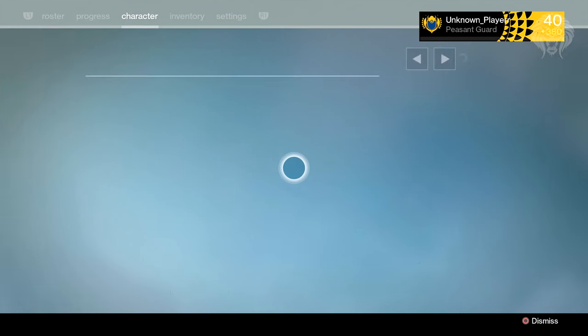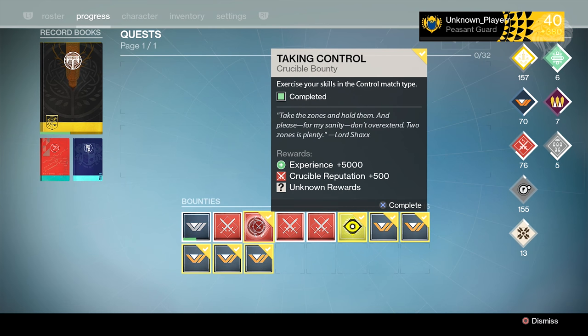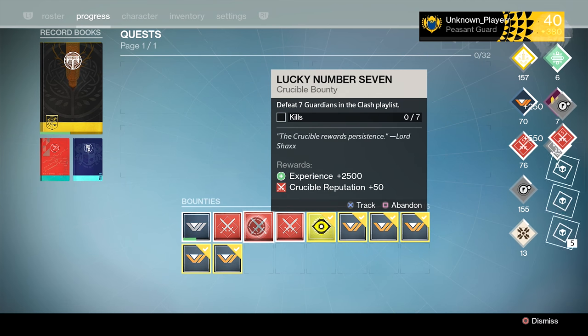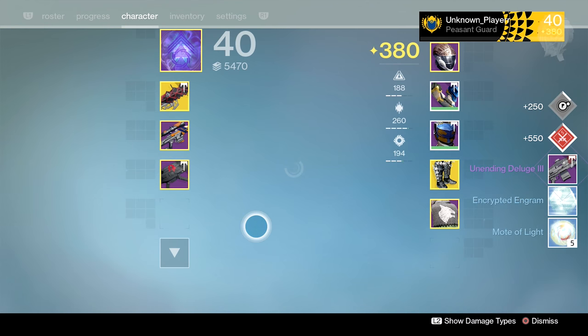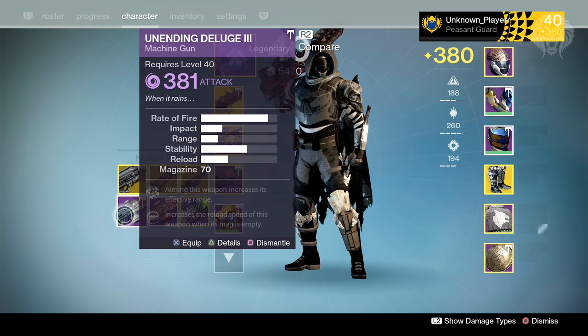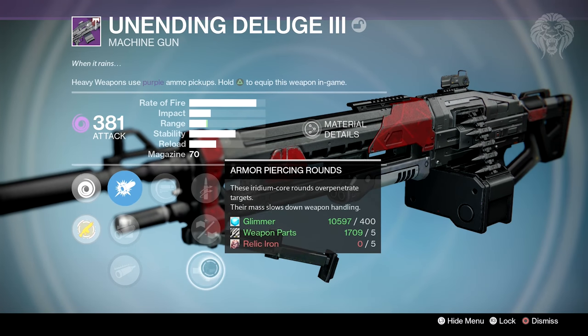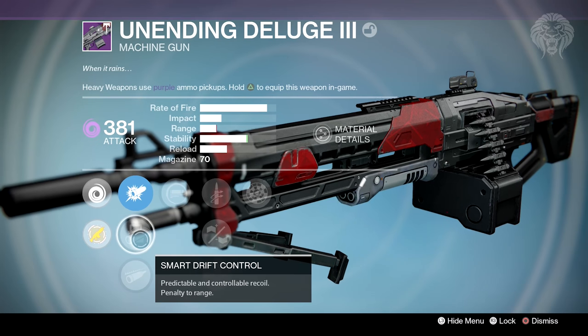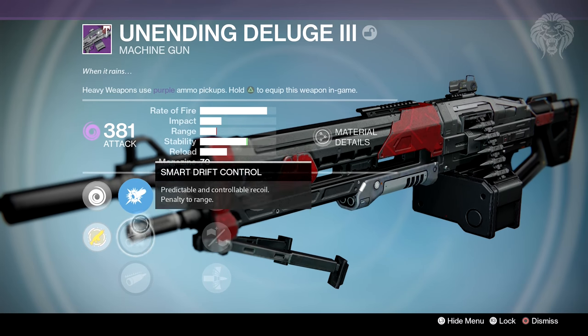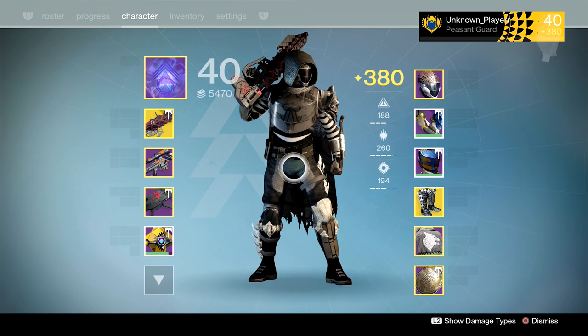Next up let's look at Shax and a bunch of stuff I've gotten from crucible in general - from packages, rank up rewards, and a bunch of other stuff. Firstly, the new true meaning of war bounty dropped me the machine gun called the undying deluge, which is actually a remade year one weapon that was brought back. It dropped a really really good roll - we've got spray and play for super fast reload, brace frame for maxed out stability, and rangefinder as well, so really good.